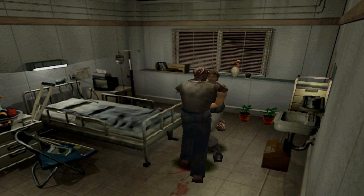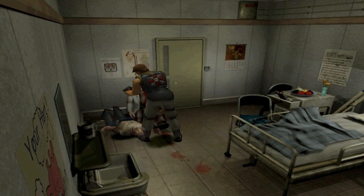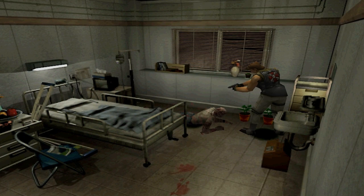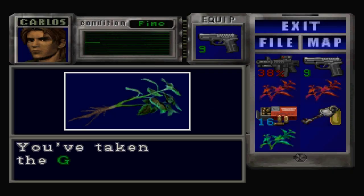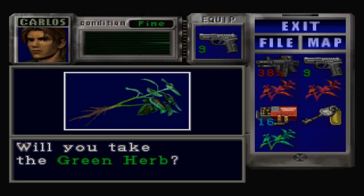Oh no, he bit me. That one's dispatched. Combine your ammunition and just take this guy out — he can't get up. Over here are some green herbs, so just take those and mix them together.